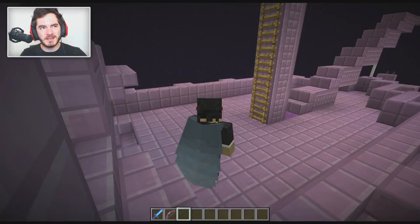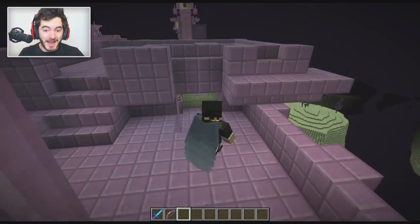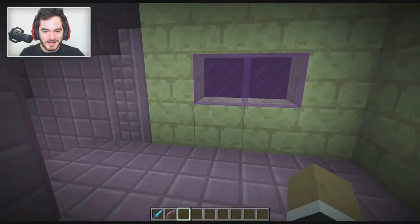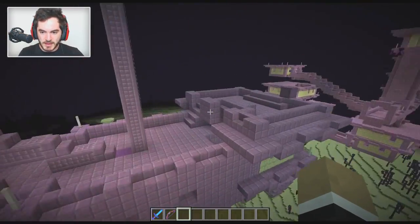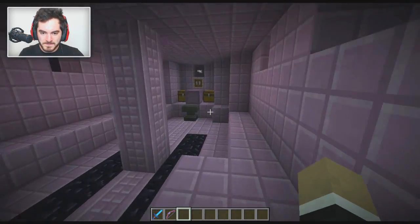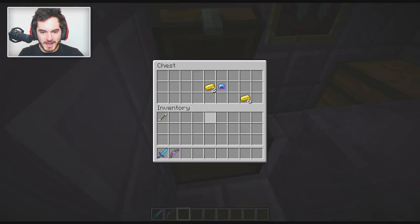It allows you to fly — well, you can't fly in the sense that you can't end up higher than where you started, but it allows you to glide, which is super awesome. The way you get hold of this thing is by coming into the End, finding one of the big ender cities that has the floating boat, going into the hull of the boat, and you'll find it right in an item frame between the chests. You can grab it off of that and put it in your chest plate slot.